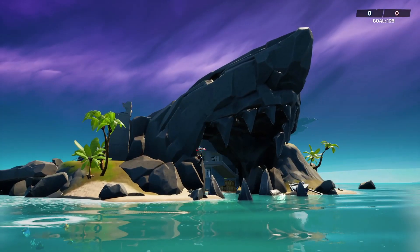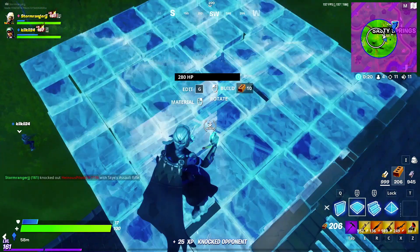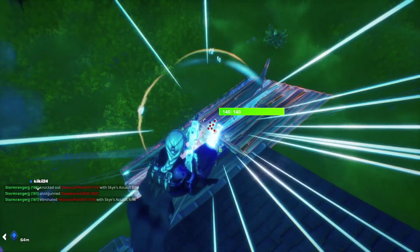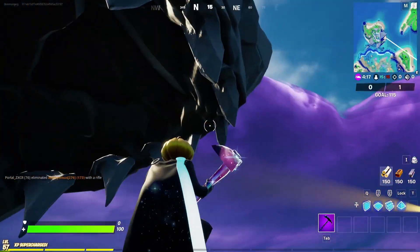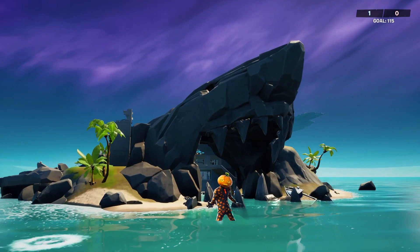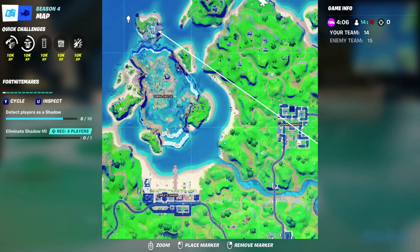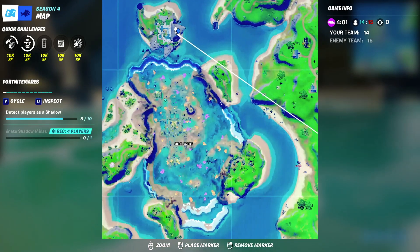I missed the Shark — I absolutely loved it in Chapter 3, one of my favorite locations. I have so many good memories of landing here and even winning. Anyway, you're going to want to enter through the shark mouth here, through the teeth, into this part of the worn-down shark. If we look at the map, in case you're unaware, it's in the far left corner — no longer a named location. You can see this head over here on the east side of the island. You want to enter in through here.